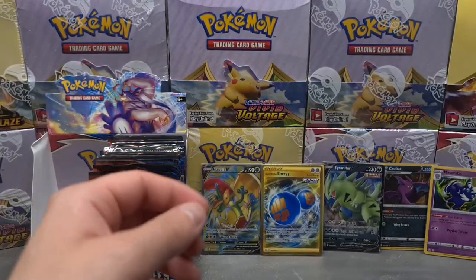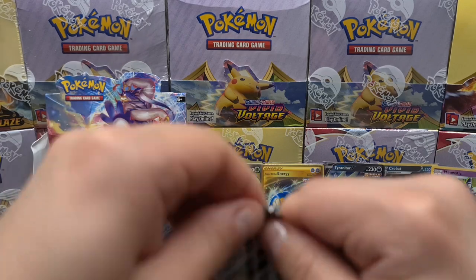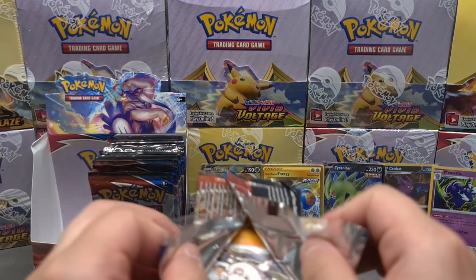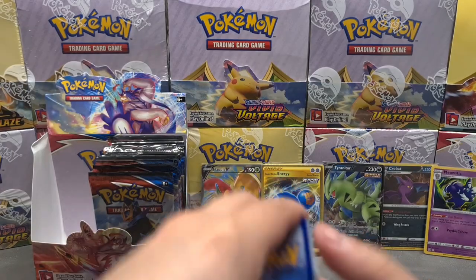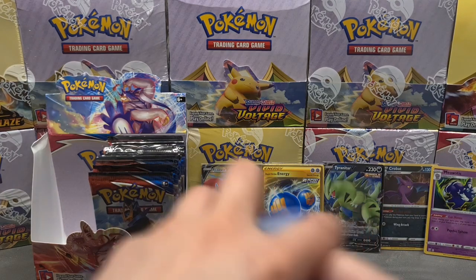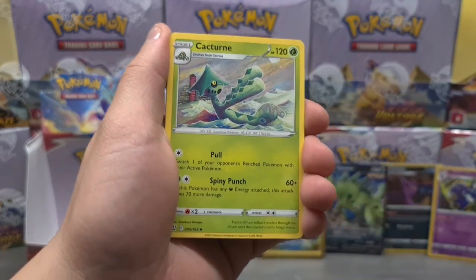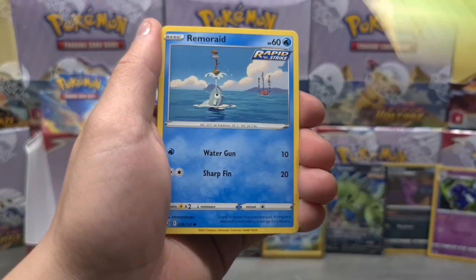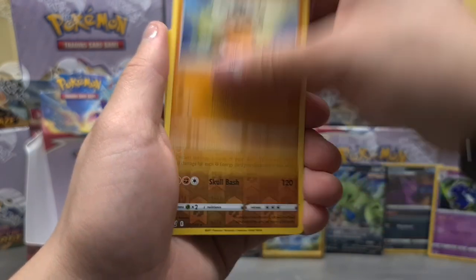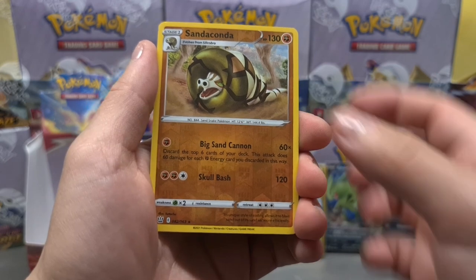Now for the last pack of this video, we are opening the Tyranitar pack. Manky on the front and the code card right there. Going for fire and darkness — it's night time so it's matching the current time of day. Cacturne, Level Ball, Manky, Galarian Slowpoke, Scyther, Remoraid, Cubone, a Sandaconda reverse rare — very nice. And for the last card of this video we do get a Granbull. That's it for this video guys.